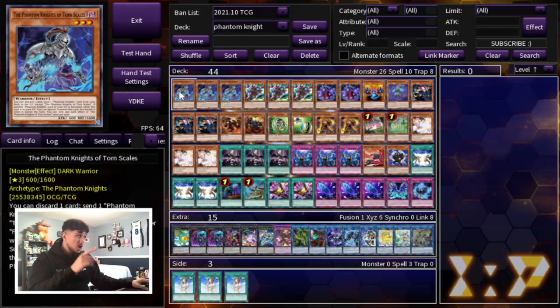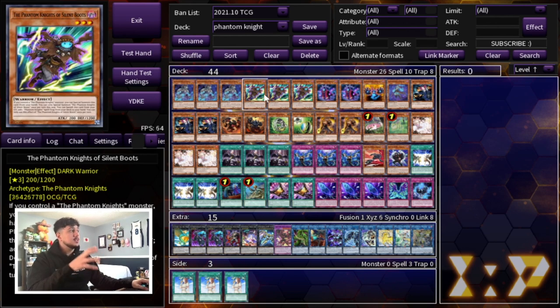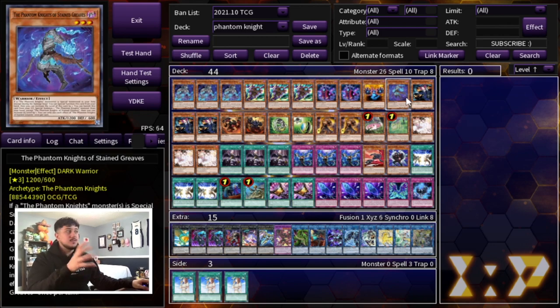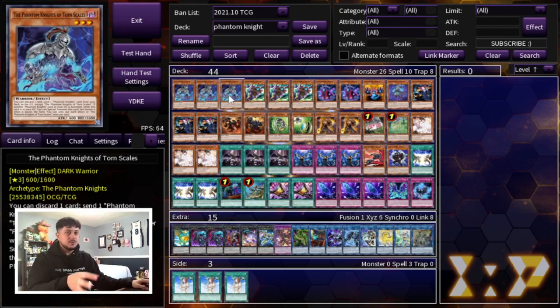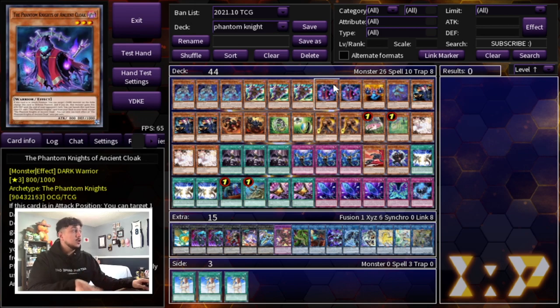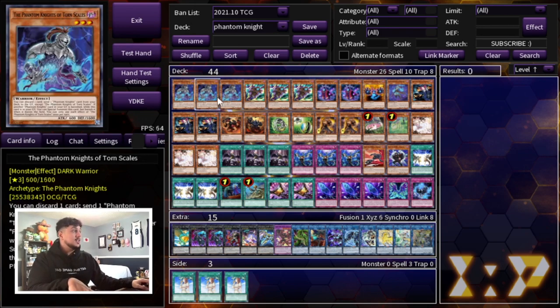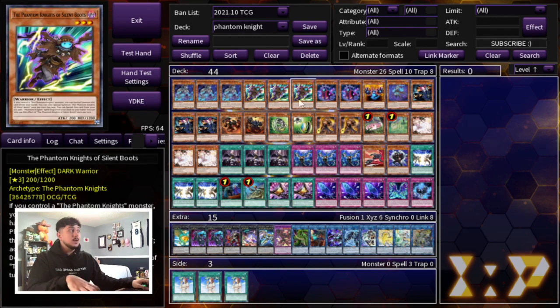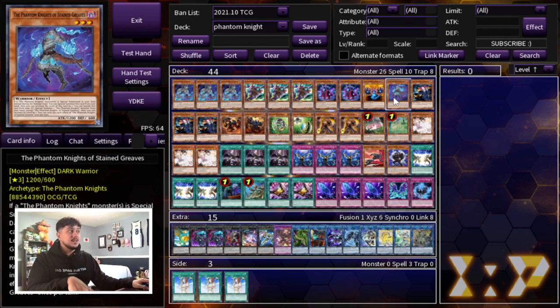To get things started with this deck profile, we are of course starting with triple Phantom Knights of Torn Scales, triple Silent Boots, double Ancient Cloak, one Gloves, and one Stained Greaves. This is the standard PK lineup and the standard ratios you want to play. Torn Scales is one of your best normal summons outside of Tour Guide — its Graveyard effect and ability to recur itself is very powerful. Boots is an extender that gets you to your traps, most likely Fogblade, and Cloak is what gets you into Boots. Stained Greaves is really good in the mid to late game when you've already used your other PK names — you can dump it to set up for future boards.